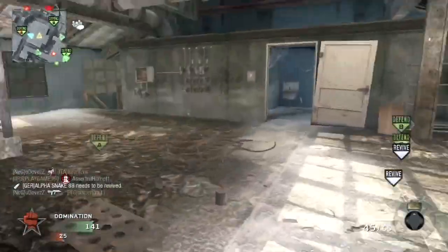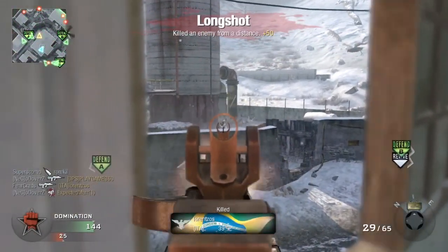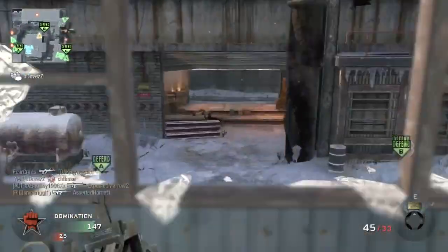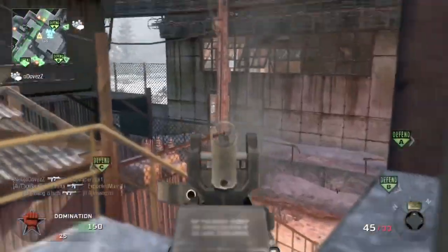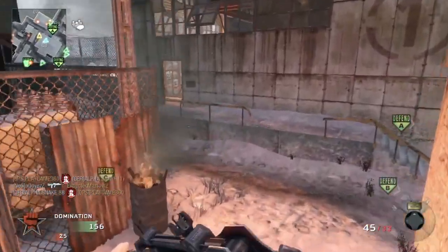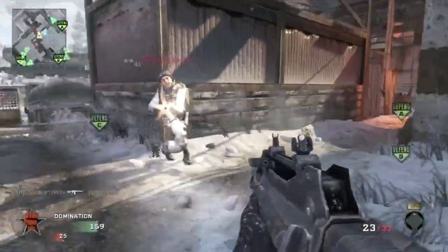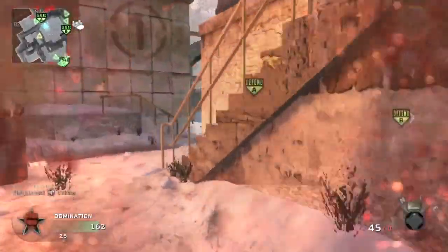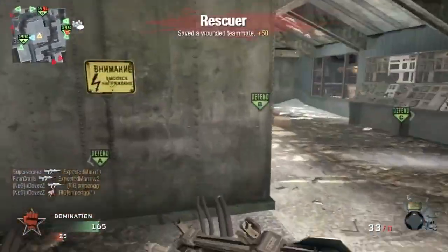I was only playing with one friend, just me and W, and we were getting pretty much unlimited Blackbird all game. I'm not sure if I'll upload the 53 and 0 next — I've got a couple of better gameplays saved up, so we'll see. I don't think this is the best way to play domination on WMD; I think the best way is to hold the C and B flags, take control of the middle building, and then spawn trap.